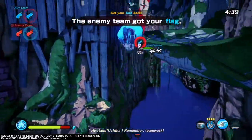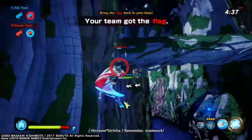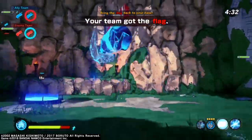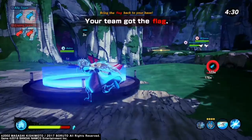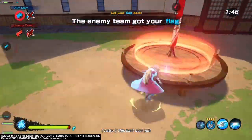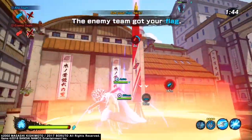Lightning Style Chakra Mode means you won't get knocked down and the flag won't get knocked out of you by most moves — I run that on my normal flag build even with the DLC on. I also always use Shadow Clone Jutsu for my substitution. It's the best substitution in the game, especially for escaping people.